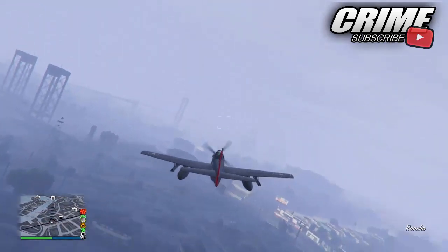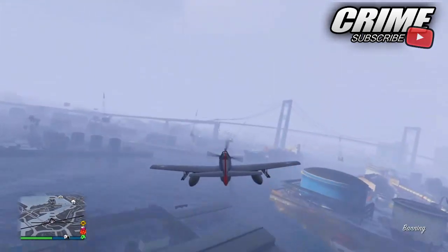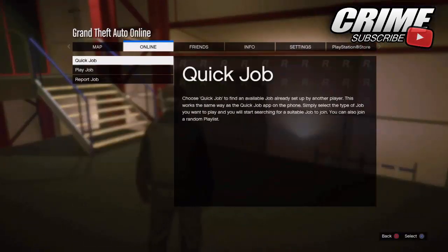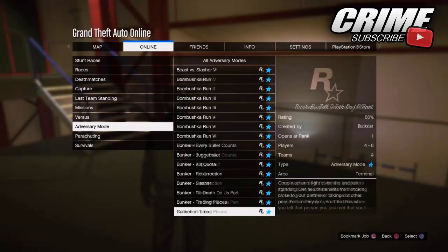Make sure to hit the bell next to my name to get notified when I upload a video. But anyway guys let's get straight into today's video. So all you want to do is hit start, go over to Online, go to Jobs, Play Jobs, Start Crates, and go all the way down to Adversary Mode.